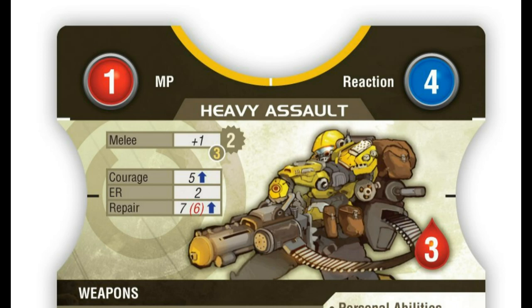The upper right-hand part of the card, circled in blue, on both cards you'll notice a number 4. This number serves two purposes: first, it's used in the initiative rolls at the beginning of your turn; second, this number is used during melee combat.